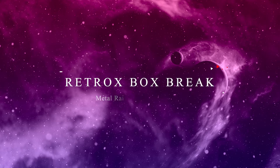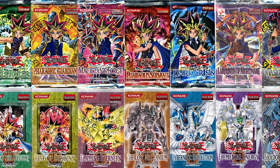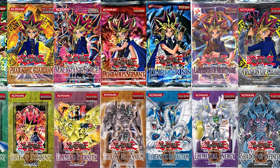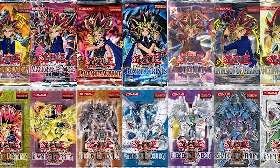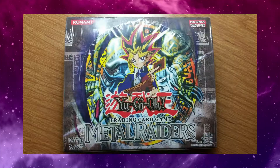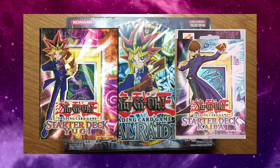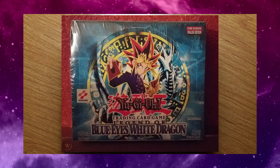Welcome to another episode of Retro Box Break where we take you back in time to your childhood by opening up some OG Yu-Gi-Oh booster sets. Welcome to my channel where we're all about that TCG and collectibles lifestyle. Today we have a box of Metal Raiders. This iconic booster set came right after starter deck Yugi and Kaiba and is the second booster set after Legend of Blue-Eyes White Dragon, which I opened in a previous video.